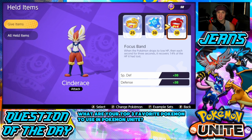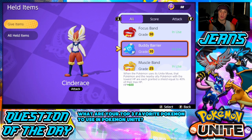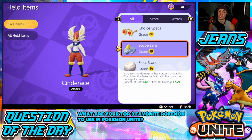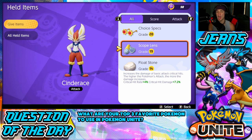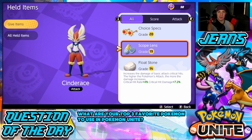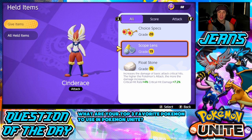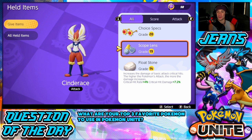For the third item I like Focus Band — it gives you a little HP when your health drops low. But you can definitely swap it out for Scope Lens, which is super strong if you have it maxed out. Once Scope Lens hits level 30 it gets the most value out of it — I really wish I had used my Super Item Enhancer on that.